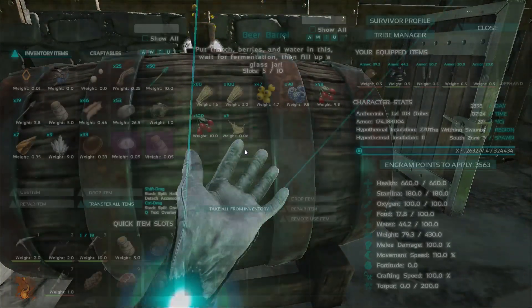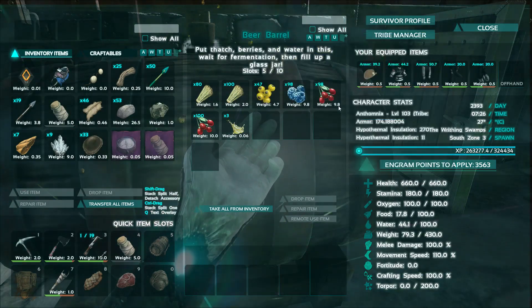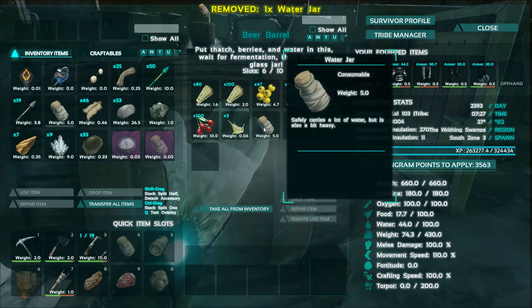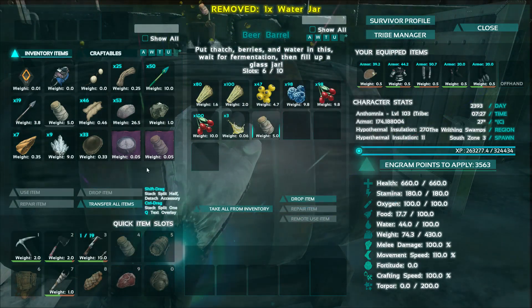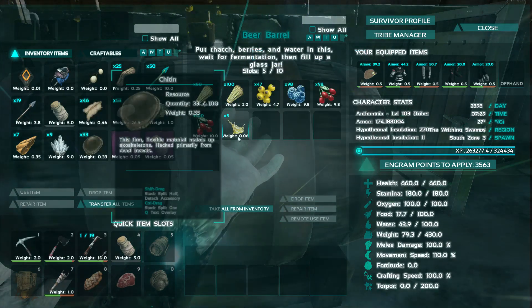Now, let me show you guys. To make beer, you need thatch and various other berries, and we need a glass jar from what I understand. I have a glass jar right here. This is probably what you use. We have beer liquid which has already been made.